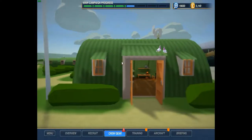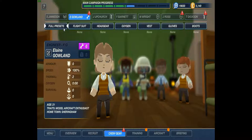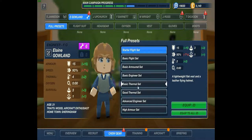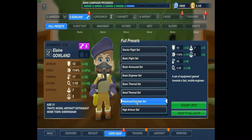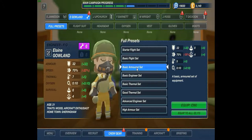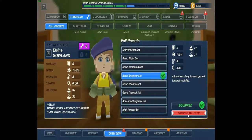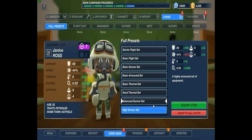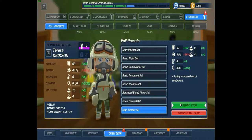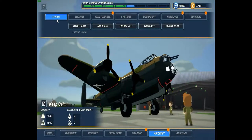Now for the outfits, because that is what saved most of the crew. Full flight suits — you're the mechanic, advanced engineering set, high armored set, good thermal set. You're getting the basic engineer set, and you're the gunner so you get this one. We're kind of running out. The first thing we're going to do is paint the pigeon on it.